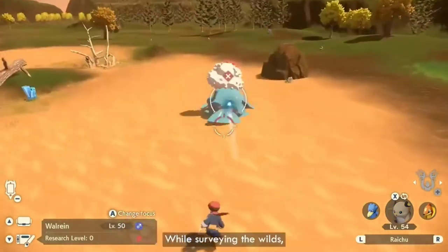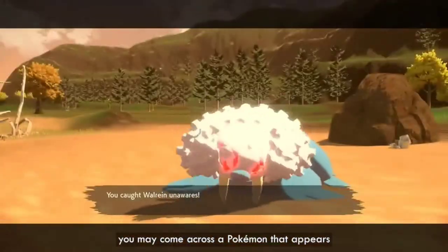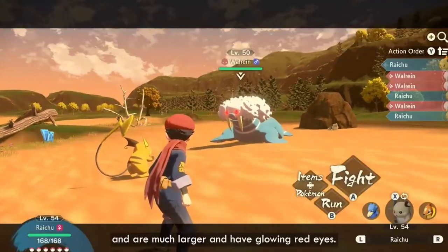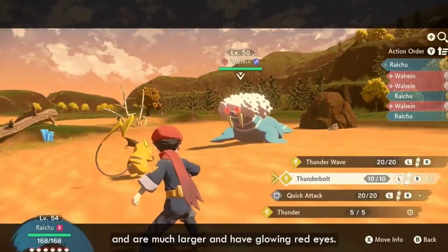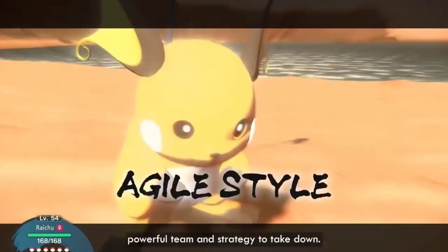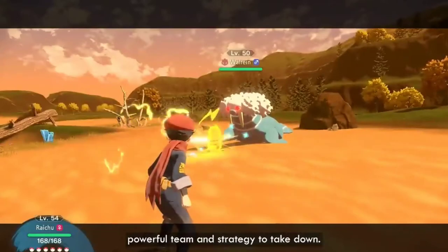While surveying the wild, you may come across a Pokémon that appears different to the others of the same species. These are known as Alpha Pokémon and are much larger and have glowing red eyes. Be careful when approaching them if you are not prepared — they are very aggressive and will take a powerful team and strategy to take down.